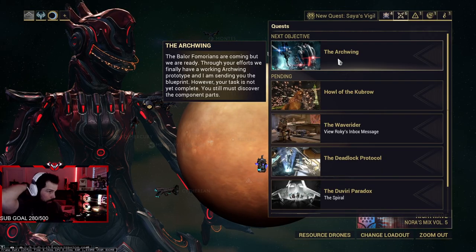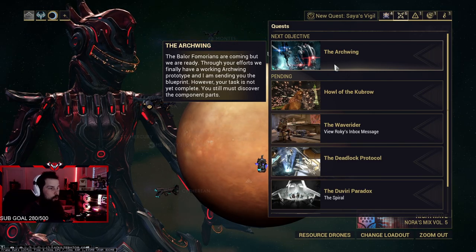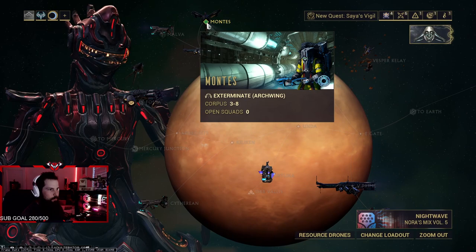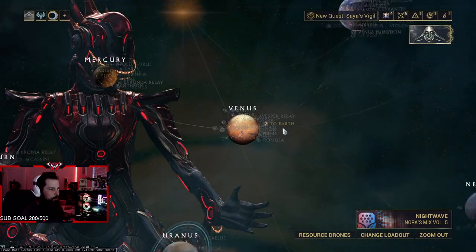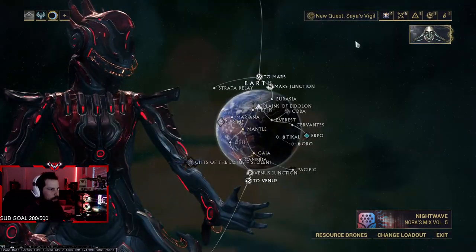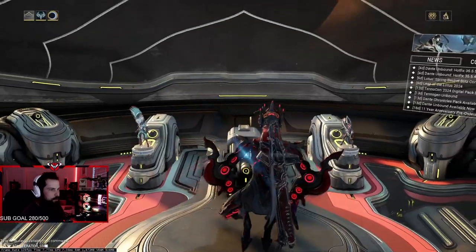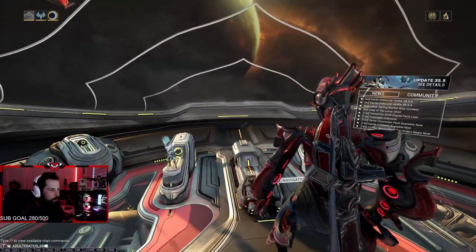So the arcwing — that's the arcwing quest that lets you build your arcwing. I'll just click that and it'll take me to that quest. Let's see if you take everybody with you.